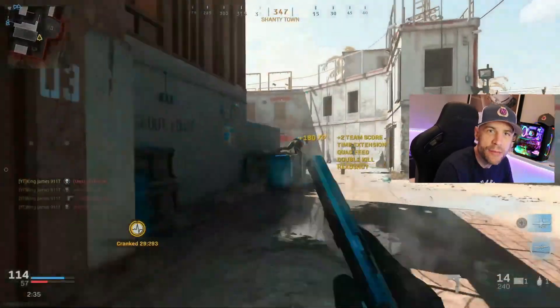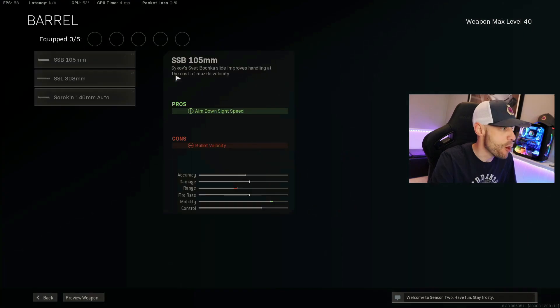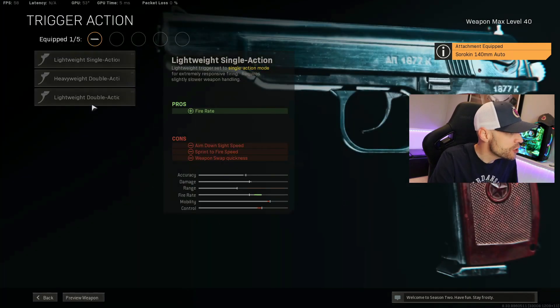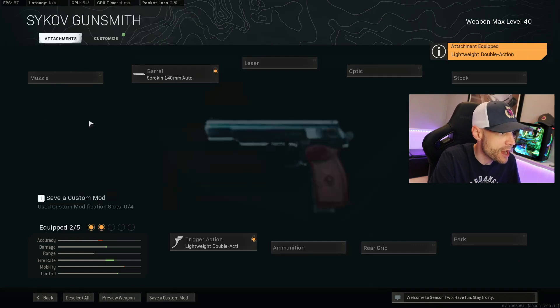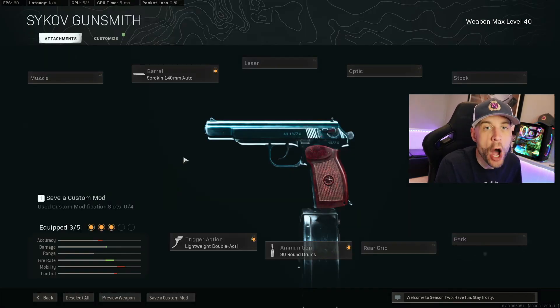Let me show you my no-optic build. There are a couple of basic mods you're going to use on the gun no matter what. The barrel is the 140 Auto — it gives full fire rate and full auto mode so this thing shoots crazy fast. For the trigger, you want the Lightweight Double Action trigger because it also gives you more fire rate and aiming stability, making this thing shoot crazy fast fully automatic. And of course you've got to have the 80-round drum — it gives you 80 rounds in single or both guns if you're using Akimbo, so you get a ton of ammo and can mow so many guys down without reloading.